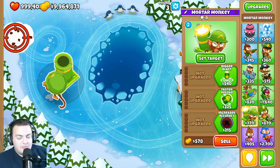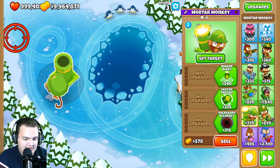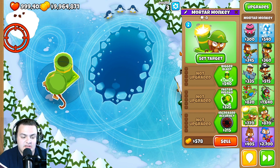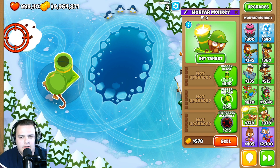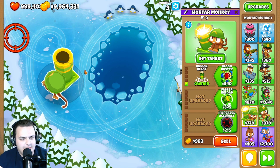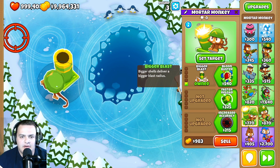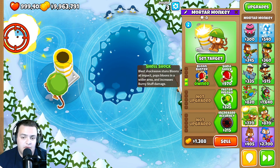The mortar monkey went through a lot of balance changes. The 0-0-0 mortar monkey's damage has been doubled from 1 to 2, while pierce has been reduced from 40 to 25 — a net positive overall. The Bigger Blast upgrade restores blast pierce from 20 back to 45, so with the bigger blast you're back to standard with double the power. Balloon Buster damage went from 2 to 3.